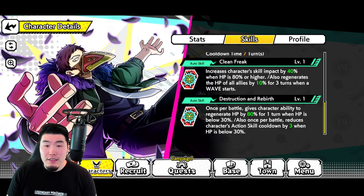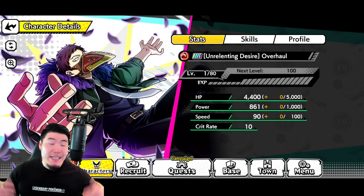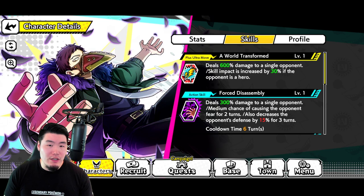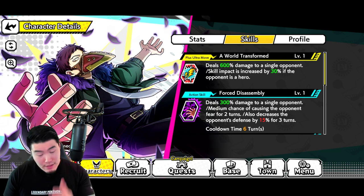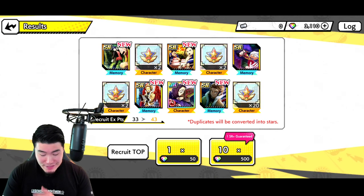Let me see his kit. Clean Freak — increases character skill impact by 40%, regenerates HP by 80% for one turn if HP is below 30%. He looks pretty good. Someone more knowledgeable about this game, let me know in the comments — do I need other villains to use him? It doesn't seem like it. I feel like I could just use him on any team, really. Also, what is his tier ranking — is he S tier, A, B, C? Is he a bad UR? I don't know, but I'll take it. Getting a lot of Star Steal too, so good stuff.